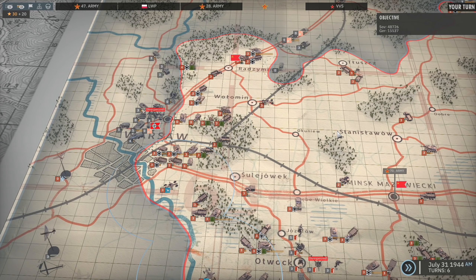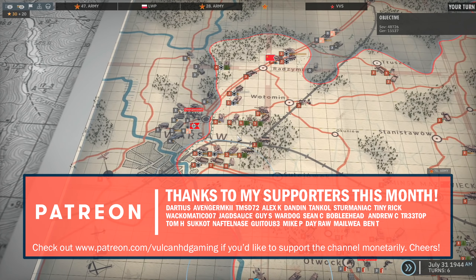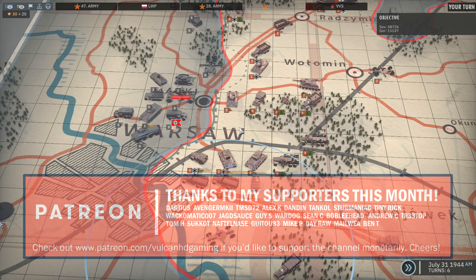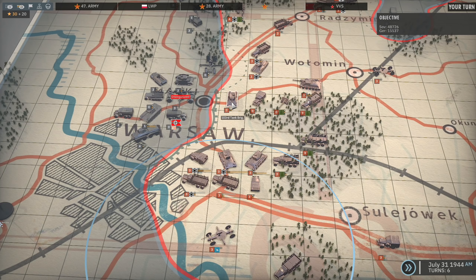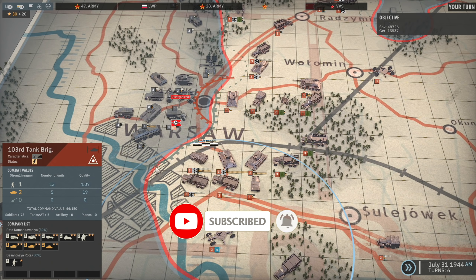Hello guys and welcome to episode 19 of my Vistula campaign in Steel Division 2, playing on the Soviet side. Today we are going to be finishing the campaign. We set ourselves up to be able to push right on into Warsaw with the 29th Tank Corps. Previously we won a battle with the 103rd Tank Brigade, the 160th Rifle Division and the 414th Artillery Regiment, which practically destroyed the 103rd Tank Brigade.